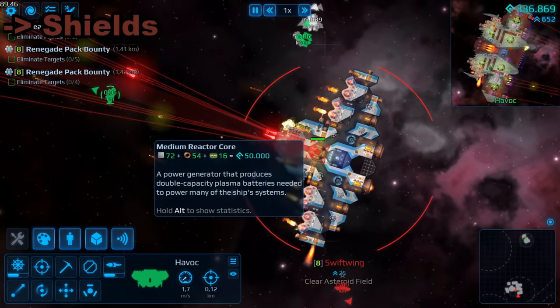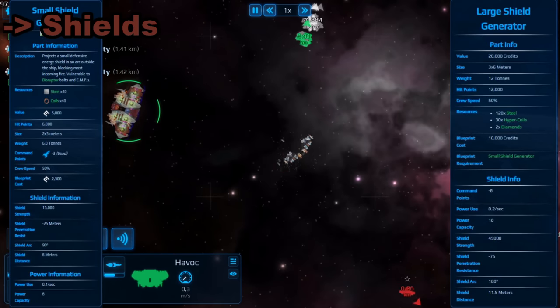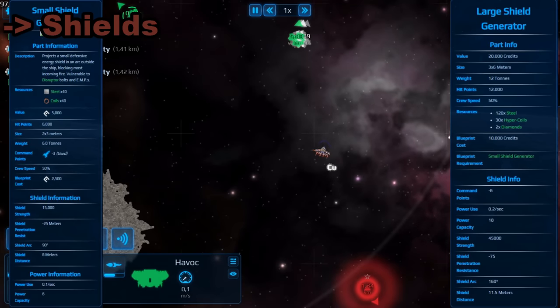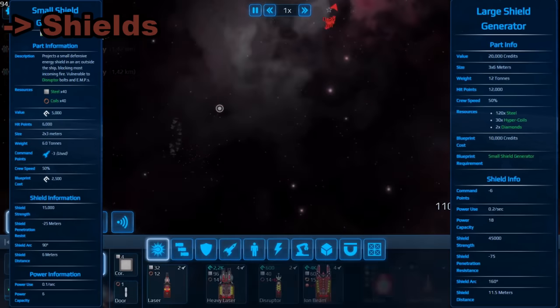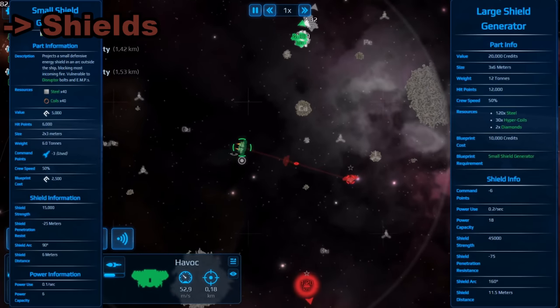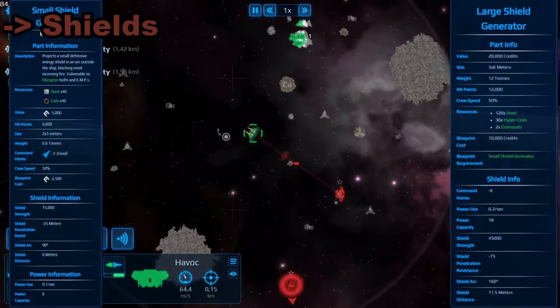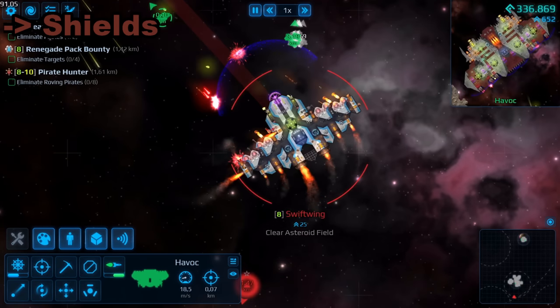Next up, shields. They come in two sizes, but while their general task is the same, their behavior is a bit different. Small shields can project through solid objects while large shields can't. What makes shields special is the fact that they can theoretically supply your ship with infinite health points as long as they don't break. Unfortunately, that not-breaking part is easier said than done.